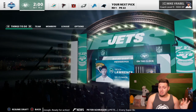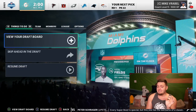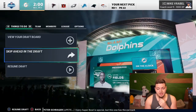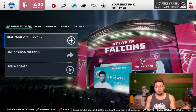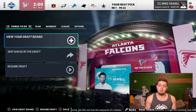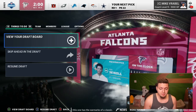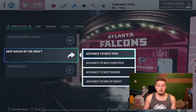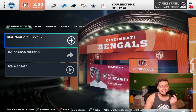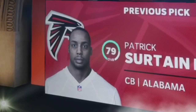Next, the Jets go with Justin Fields, 76 overall — this very well could have been Zach Wilson territory. Third pick, the Dolphins go with Penei Sewell, the left tackle out of Oregon, comes in at 80 rated. Could be the pick — a lot of people saying Devonta Smith there, but getting the franchise tackle is understandable. Then Patrick Surtain instead of Zach Wilson — that one's a little funky.